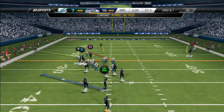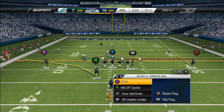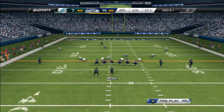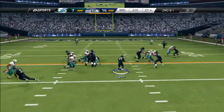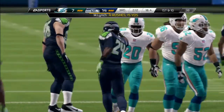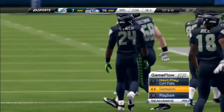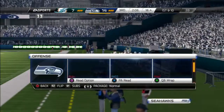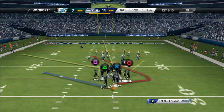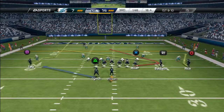Now we're going to hurry-up offense here and audible with square and go triangle for halfback off tackle. If you can't get a first down on these three plays, just run them over and over. Going back to why trips weak — Y Trail route. R1 is your first look, Miller on the trail route is your second look.